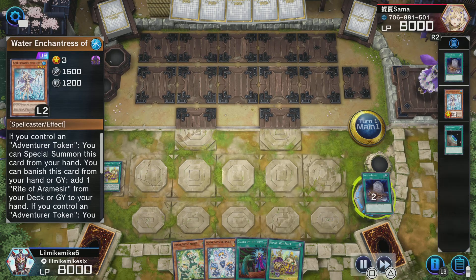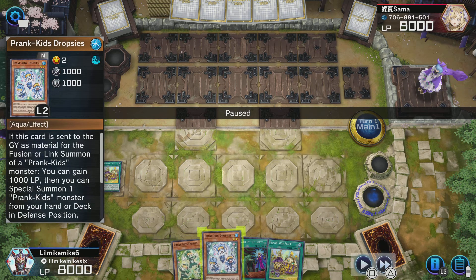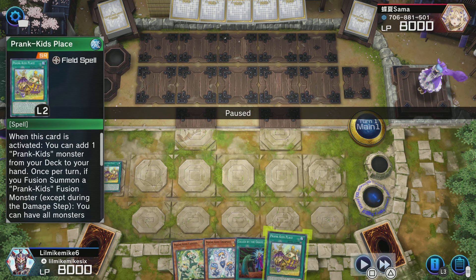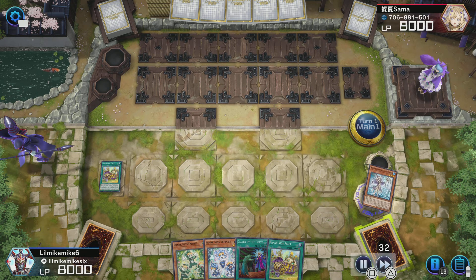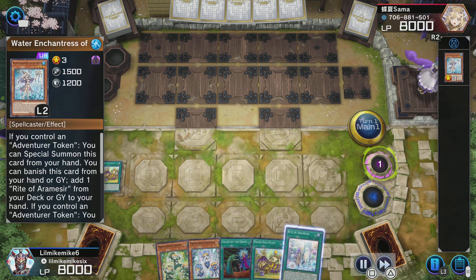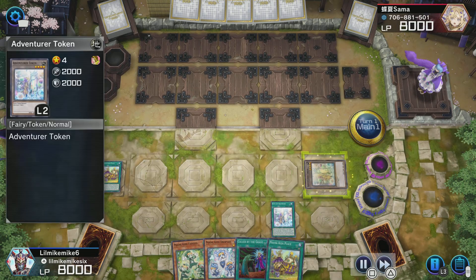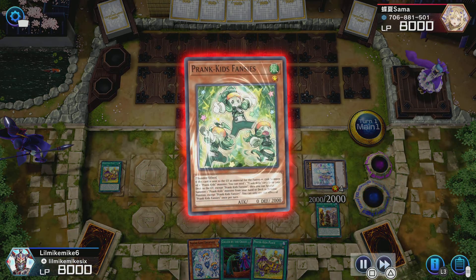I'm going to Foolish Burial right here — this sends Water Enchantress. If I had not done this, I would get Nibiru, because once I start making plays with Prank Kids without the setup necessary to stop Nibiru before it happens, I'll get hit. So I use Water Enchantress's ability to search for Rite of Aramesir, summon the token in defense mode, and then commit to my first normal summon.